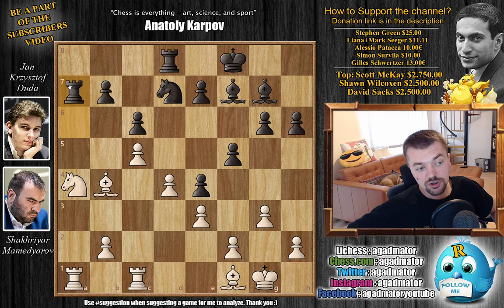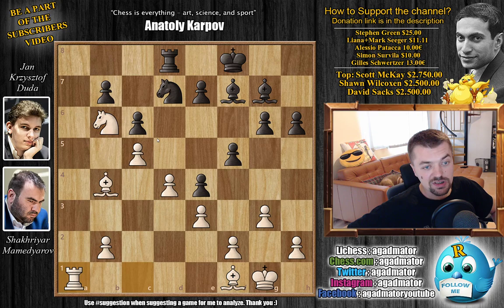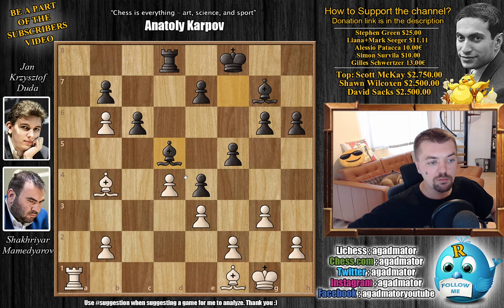And now Rook to A7 — seemingly a waiting move, just waiting for white to drop that Knight to B6 and trade Rooks on the A file, which is exactly what Mamedyarov does. He goes Knight B6, we have Rook captures on A1, Rook captures, and Knight captures on B6. We have Pawn captures on B6, again doubling pawns on the B file, but now it is actually a very strong pawn. Here Duda has to go for Bishop to D5 — the game continues and it's perfectly equal.